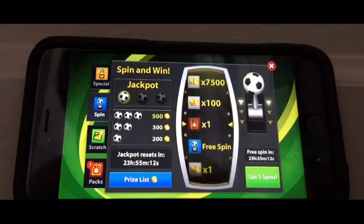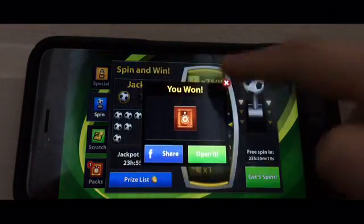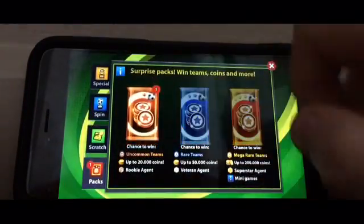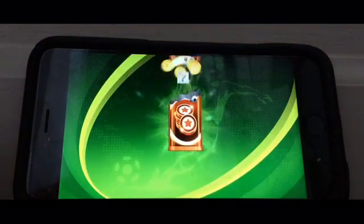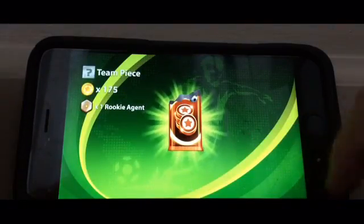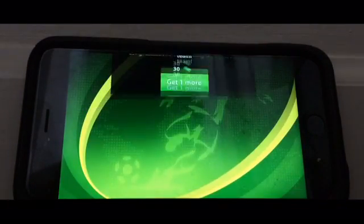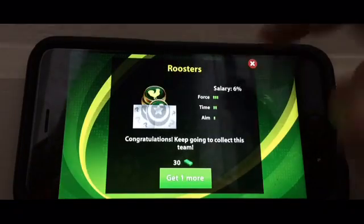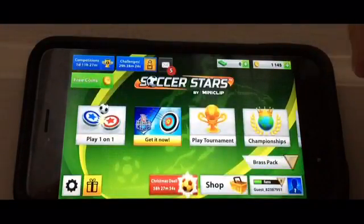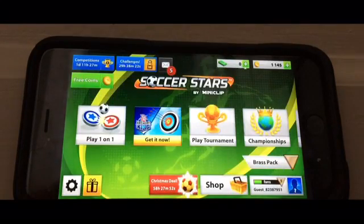A bronze pack — okay, this is gonna go on forever. Let's open up the bronze pack and see what we get: one rookie agent, and let's see what team pride piece it is — it's one of the Roosters!